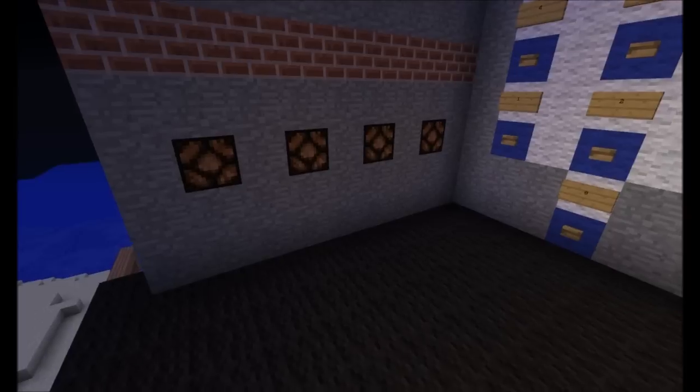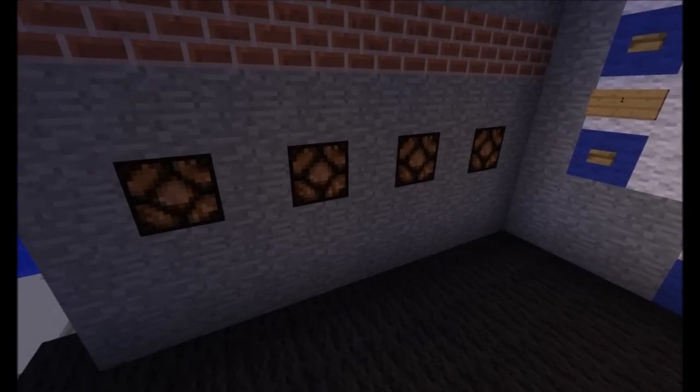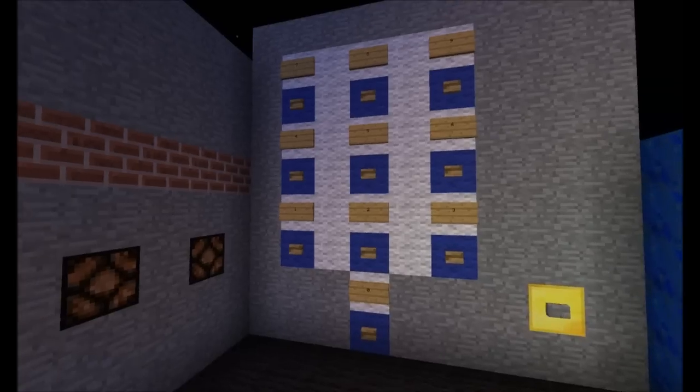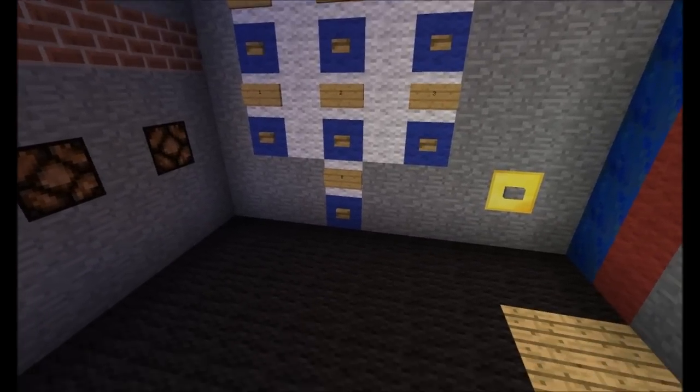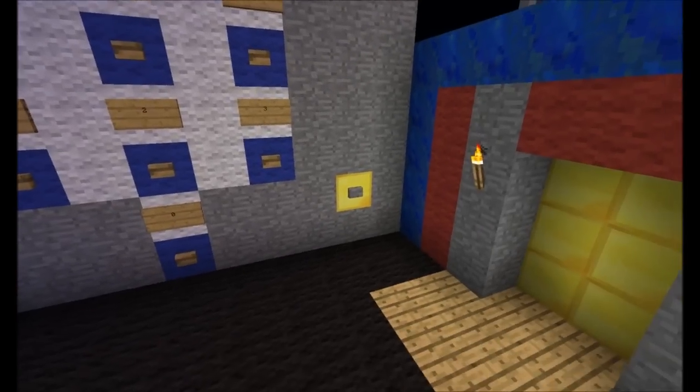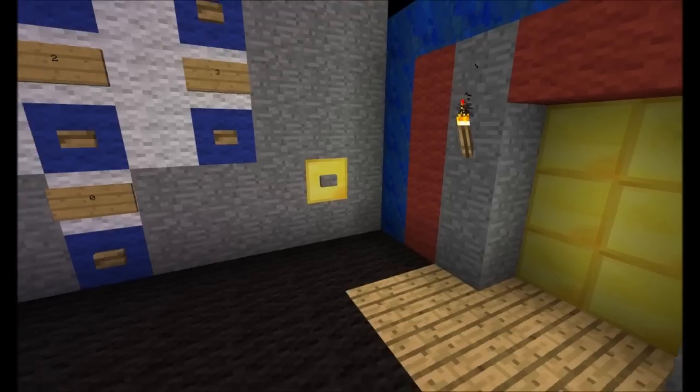This time we actually have some indicator lights to tell us if we're doing it correctly. You've got the ten numbers, zero through nine. You've got the reset, and of course you have the door.